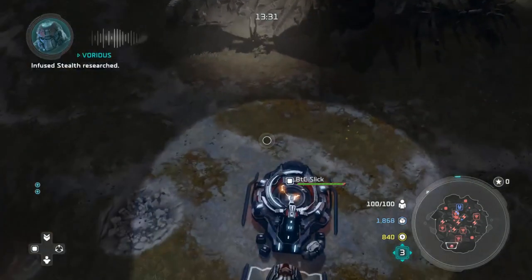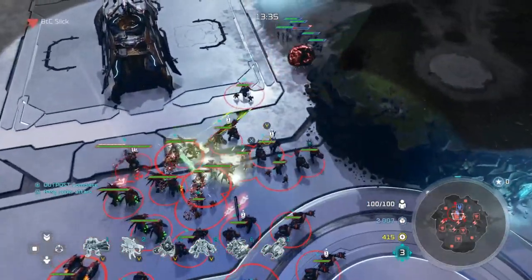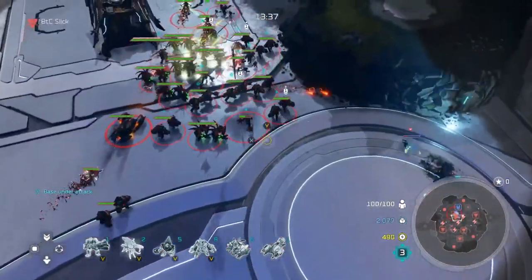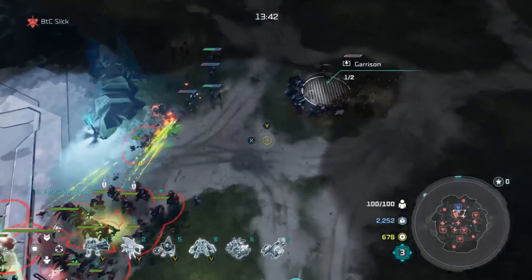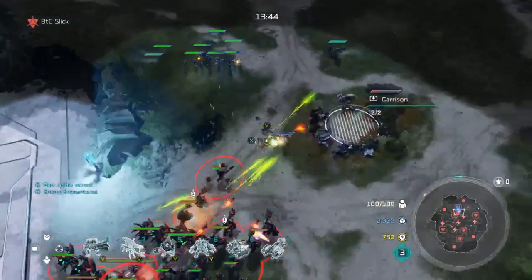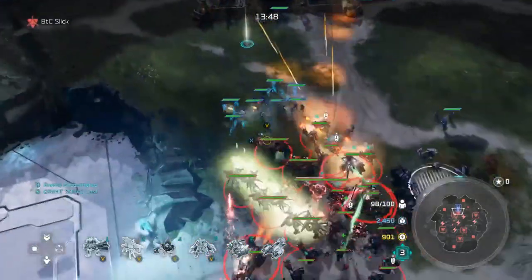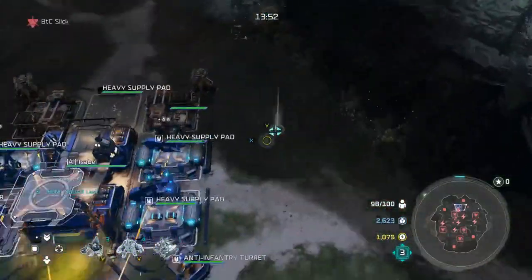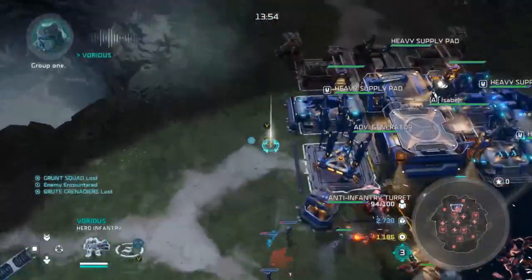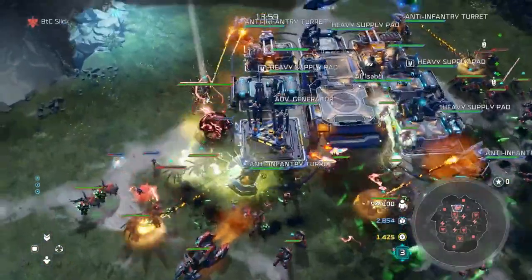A lot of marines now — the AI decided to tech-swap into infantry after seeing that all I was doing was infantry. The hunters don't do much against them but grenadiers are actually really good anti-infantry. And most of this AI's army is hologram anyway. We're going to push up to the base now, even through all the anti-infantry turrets, and Vortus pulls out his violin and begins playing the strings of the gooey goo tech.